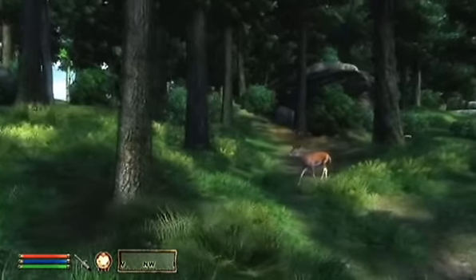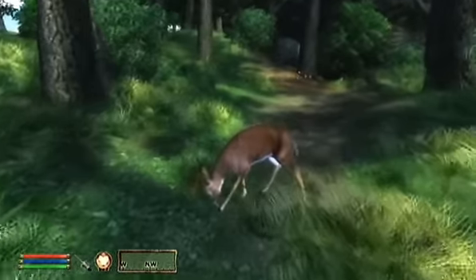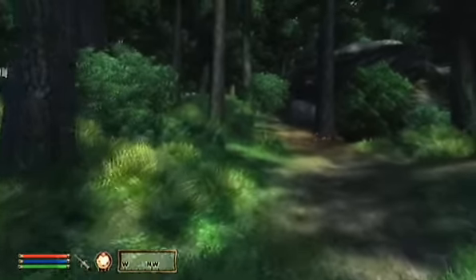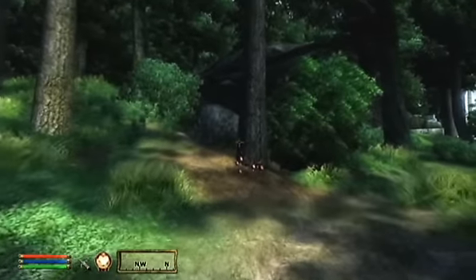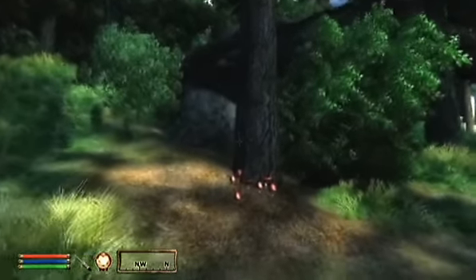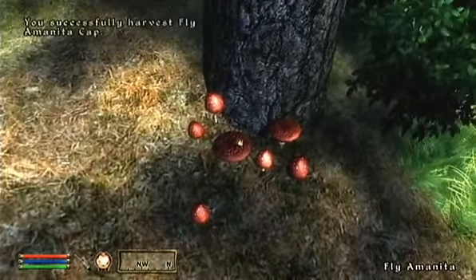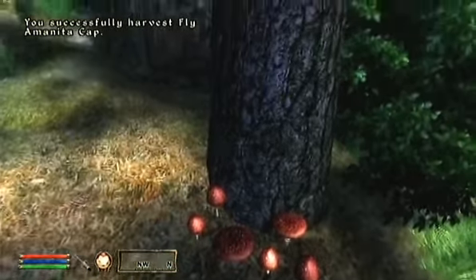Forests create some amazing gameplay spaces full of creatures to hunt, like this deer, whose meat will provide stat boosts for you. So you can kill him, take his meat, eat it. You can also pick ingredients out of the plants and use them to create your own powerful potions through your alchemy skills. You could even take the pieces of these mushrooms, mix it with the deer meat, and create your own potions.